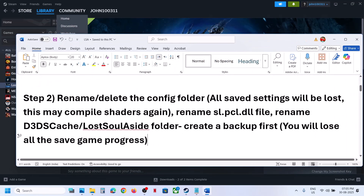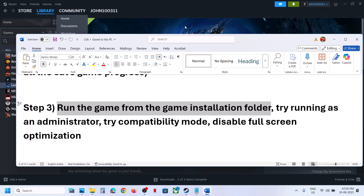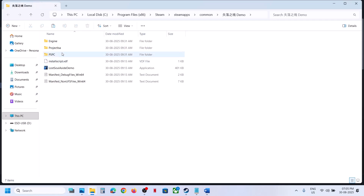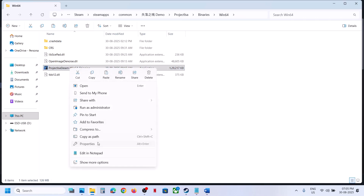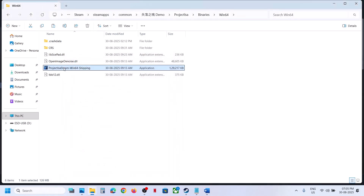If still not working, the next step is to run the game from the game installation folder. Instead of launching from Steam, make a right click on the game, select Manage, Browse Local Files, and make a double click to launch the game from there. If that does not work, open the project folder, Binaries, Win64, select the exe file, and double click to launch. If that does not work, make a right click, go to Properties, go to the Compatibility tab, and put a check on the box which says Run this program as an administrator. Hit Apply, click OK, and launch the game.